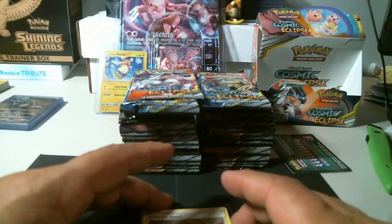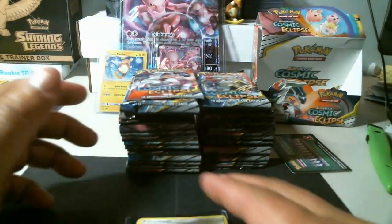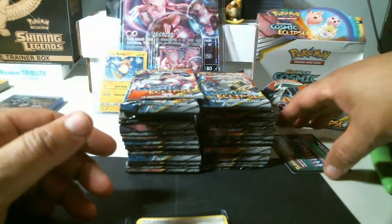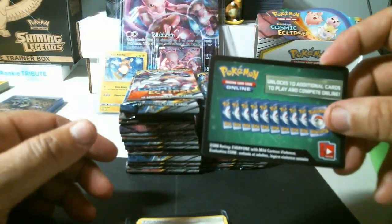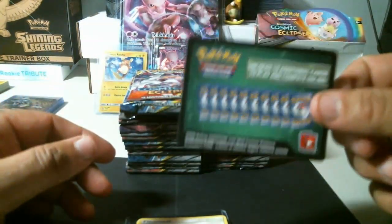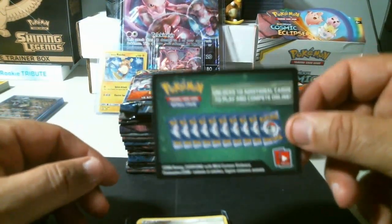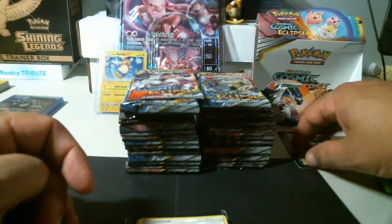Hey folks, Big Patty Pokemon back again. My computer went down — I had started the video. I opened up a Cosmic Eclipse box. I pulled out the code cards, so if you subscribe and hit the notification button, I'll give these away — about 36 of them. Whoever subscribes will definitely get a message from me. Like the video, subscribe, hit the notification button and I'll message you through YouTube to get the codes.